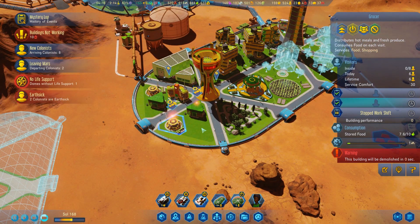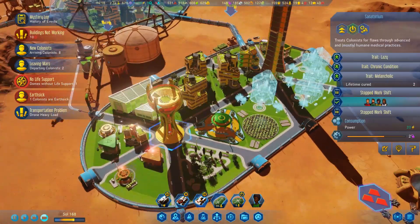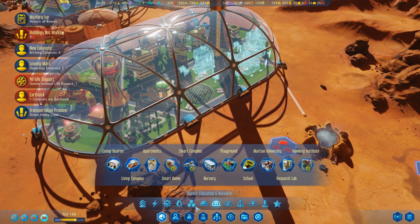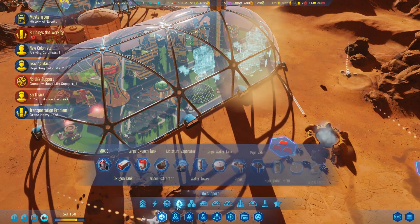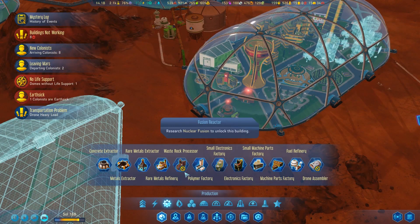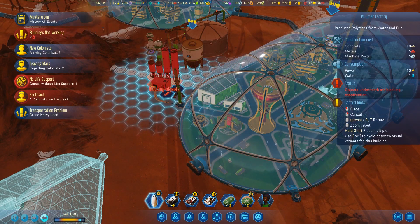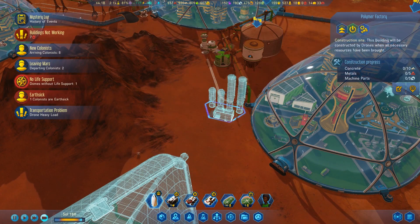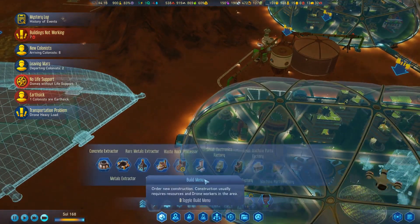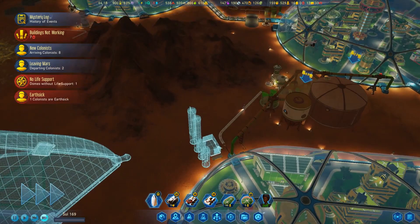The demand isn't there yet, but it's going to be. Let's throw down some more outside jobs here. I'd like to get another power supply up and running, but we don't quite have access to that just yet. I want production for outside — polymer factory. Let's put this down somewhere, right there, and then I can add in the piping along this route, and that should be okay.